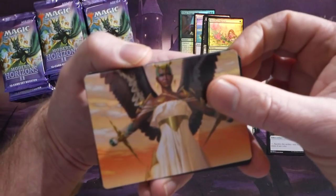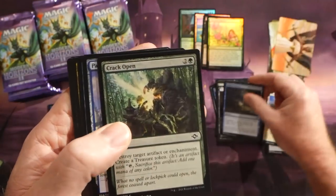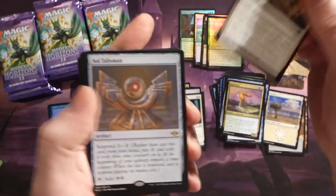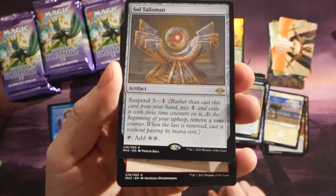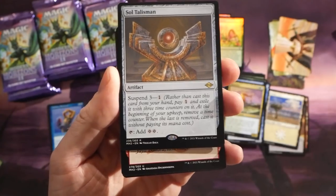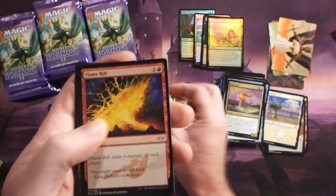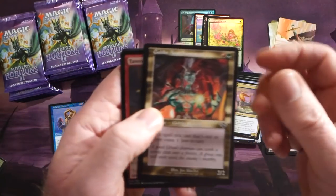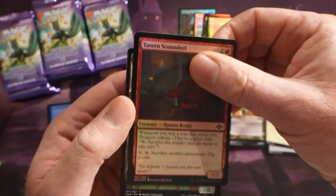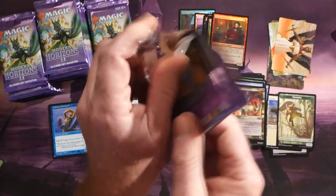We have an Abundant Harvest as a foil and a Treasure token. Verdant Catacombs is always going to be good — fetch lands are always in very high demand. We have a Scoured the Desert and a Sol Talisman. Sol Talisman has suspend three for one, then you can tap it to add two colorless mana to your mana pool — really good card, I'm sure it'll end up in a lot of Commander decks. Our foil is Tavern Scoundrel, and a Squirrel token.